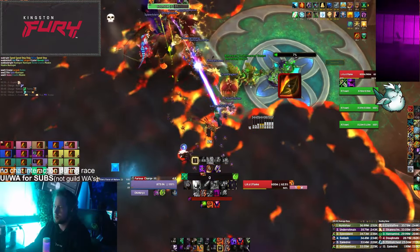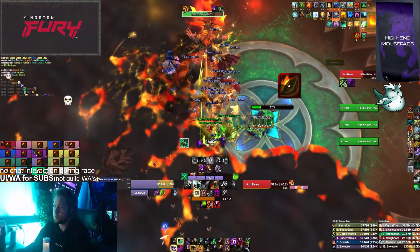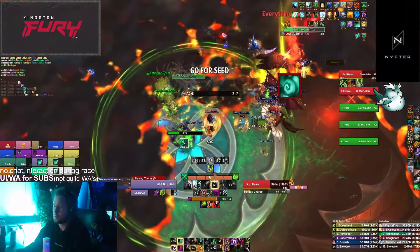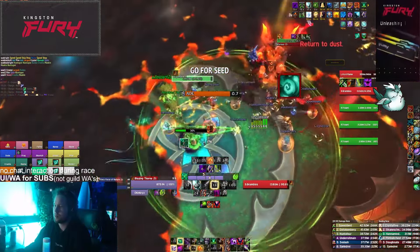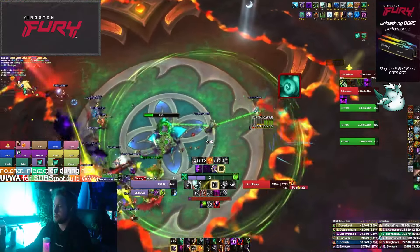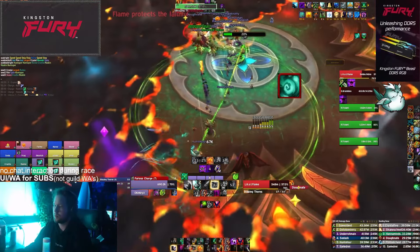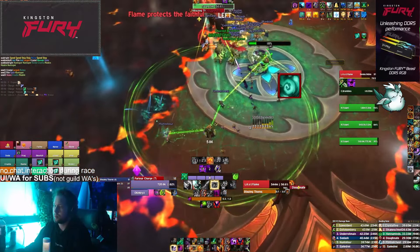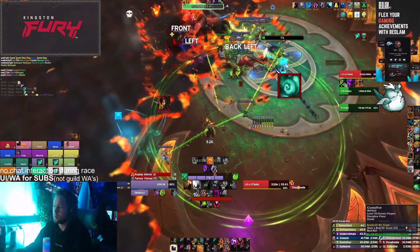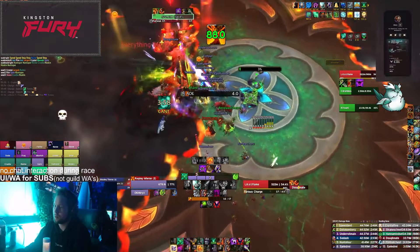Speaking of seeds, the last phase 1 change is how the Seed of Life works. Instead of being a free-for-all like on Heroic, Mythic requires much more coordination. The seed requires three people working together: one clicks the seed, the next touches player 1, and the last touches player 2. This third player then gets to spray green goop to clear the fire puddles on the ground. You'll need to move together, because if these linked players get too far away from each other, the link breaks. Once your link breaks, you get a debuff preventing you from being part of the seed chain for 3 minutes, so handling this group movement well is really important.